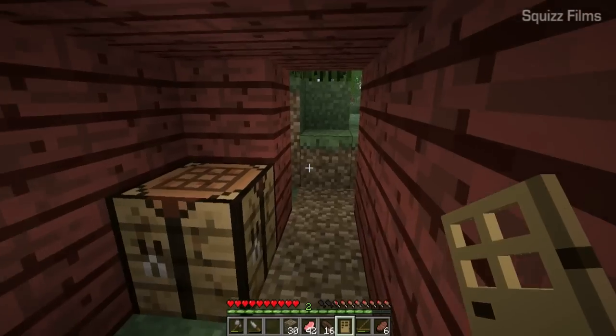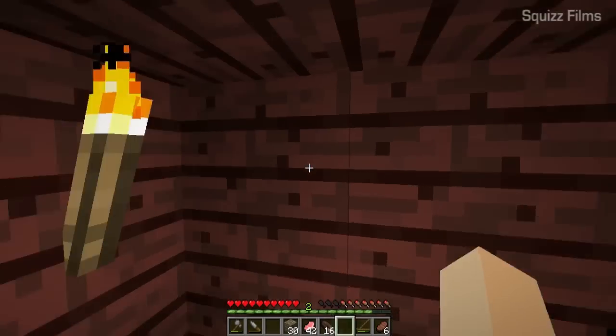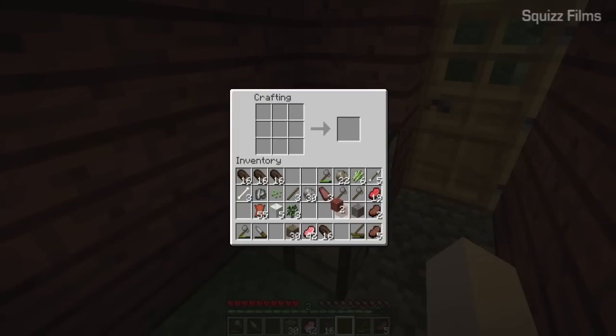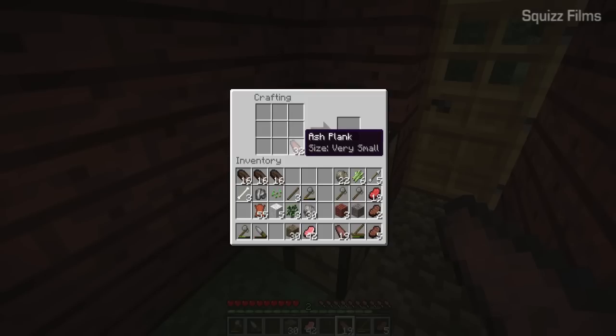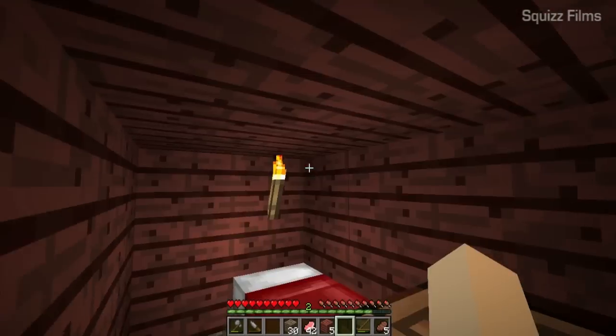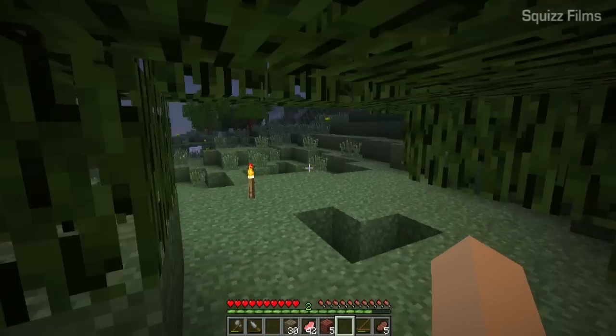Door — very good. So now we have a proper shelter. We've got shelter, we've got food, we're surviving. Now we need to survive and thrive, which involves getting better tools and learning more about this mod — there is a lot to learn. Now that we've done this we want to create a bed. One two three, one two three — bed, cool! So now we have a bed, a shelter, food — we're all good. We better get this fire going for the night.